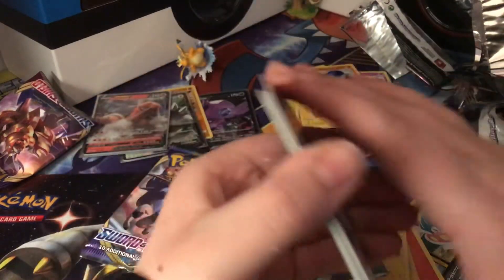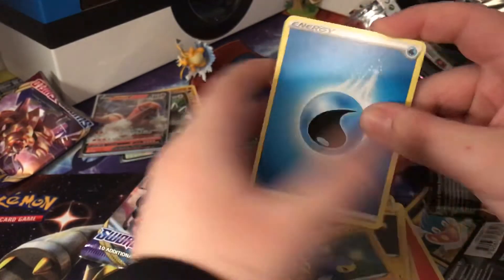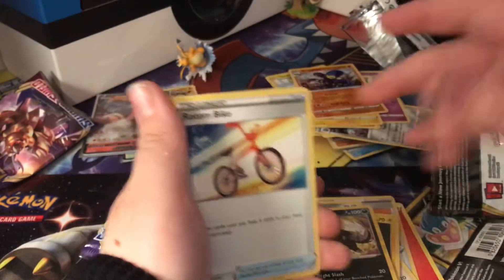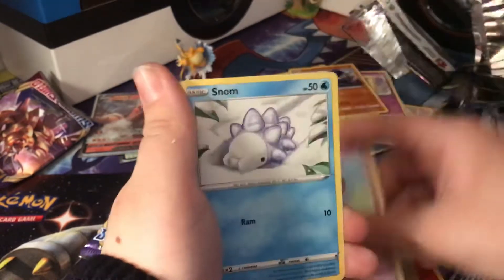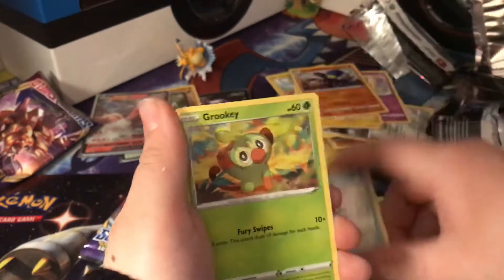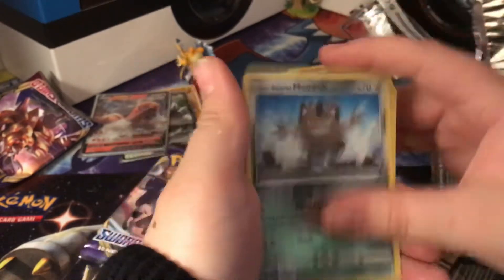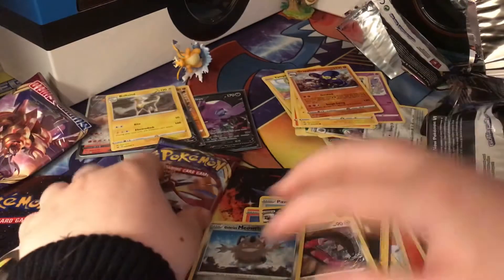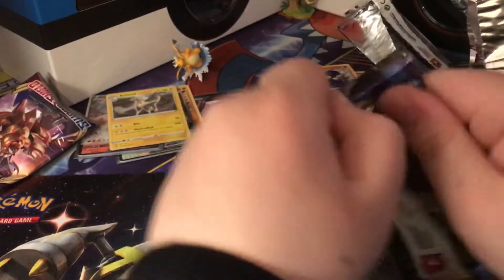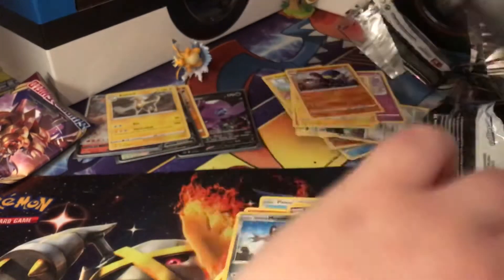I'm getting all the stuff when it comes out on Friday or this weekend. Snom, my guy Farfetch'd, my guy Shelmet, Morgrem, Galarian Boltund — and holographic! That is five hits out of nine packs — this is a really good set. This is a fire set.